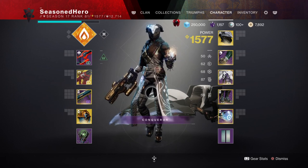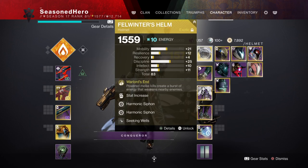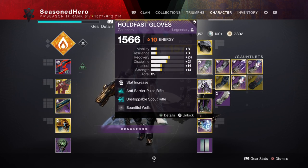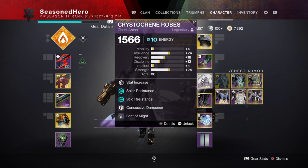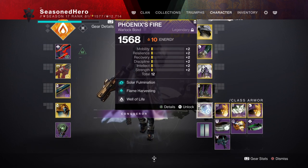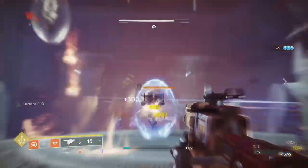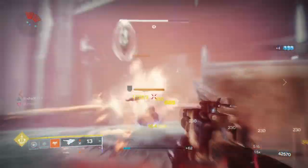Here are all the mods compiled into a list for quicker viewing. For Head: Discipline, Harmonic Siphon x2, and Seeking Wells. Arms: Discipline and Battle for Wells. Chest: Resilience, Arms of the Dying Star, Concussive Dampener, and Powerful Attraction. Legs: Resilience, Linear Fusion Scavenger, Better Already, and Melee Wellmaker. Bond: Solar Formation, Flame Harvesting, and Well of Life. If you watched my last video, this should seem familiar as it has all the key parts that make it work.